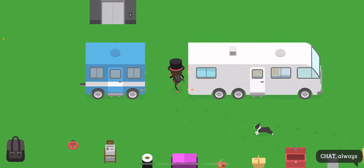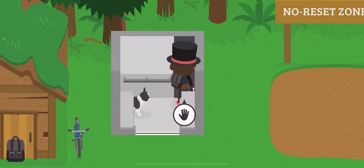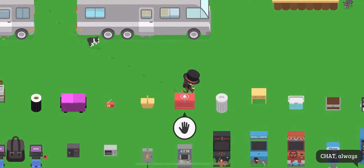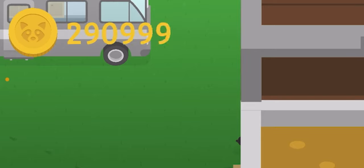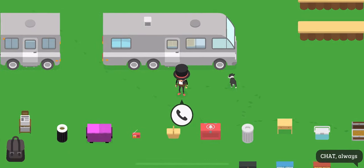If you go back to the elevator and go to floor 2, and then go back to floor 1, everything will reload and you'll be able to claim all of your money all over again.